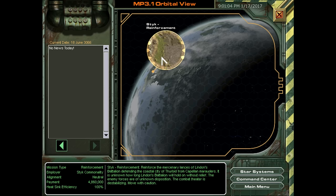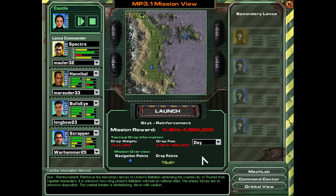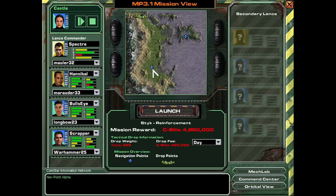The only mission available here is Stick Reinforcement. Let's click in and see the briefing. Capellan Marauders have been pushing on several coastal holdings of tactical significance. Allied units are spread thin. The Stick Commonality is offering a support contract to back up two lances of Linden's Battalion defending a naval repair facility. Pay looks good, salvage is split with Linden. I remember this — we have to rescue the lance. I always like rescuing them; they show up in a future mission.